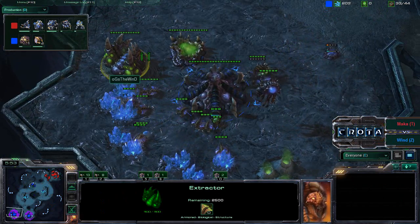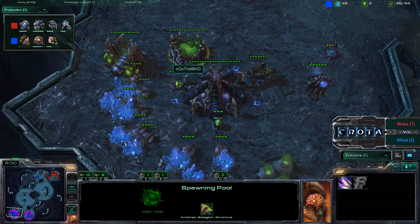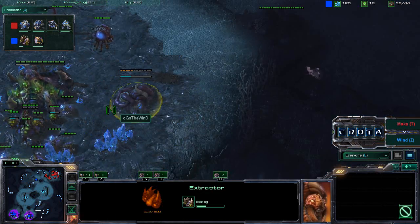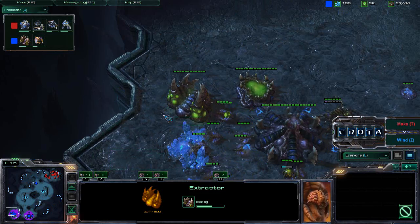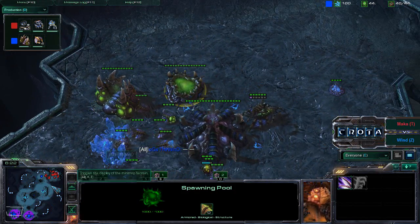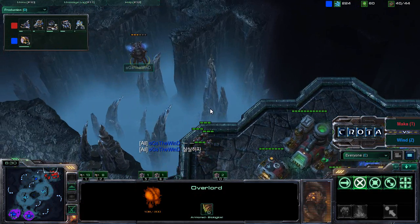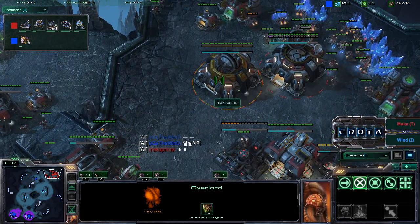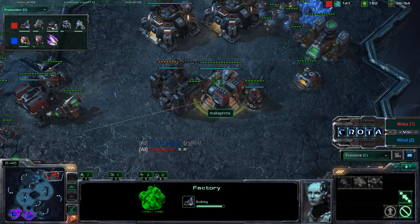We do see a factory now being placed down by Maka Prime. Meanwhile OGS The Wind is not getting any gas yet, but is now finally transferring some drones over and will be able to start getting metabolic boost in about one game minute. It takes about 112 gas per extractor per every 60 game seconds. The Wind is unable to really get up that ramp, trying to figure out what it can do, as marines down here are preventing Wind from seeing what is going on inside.